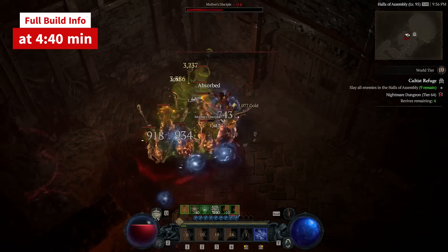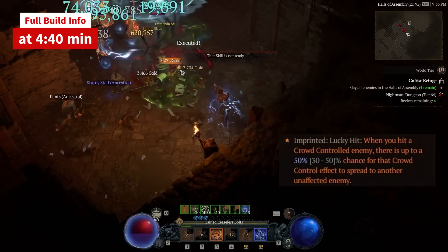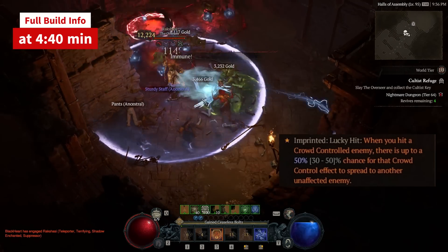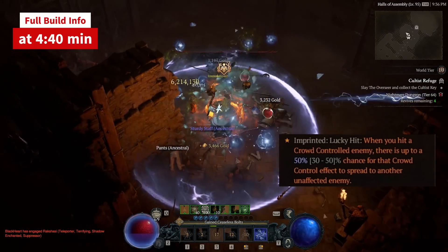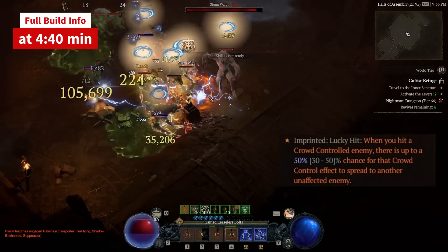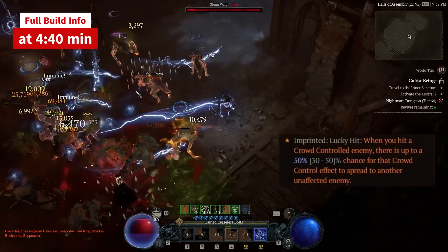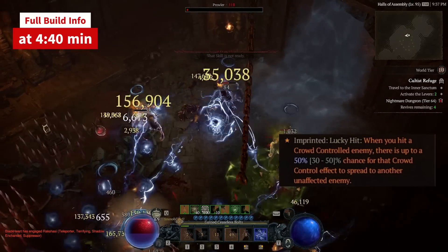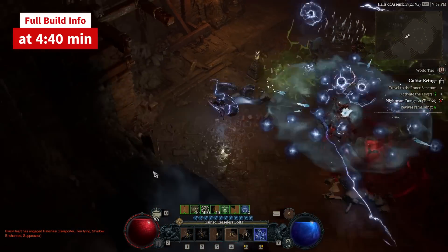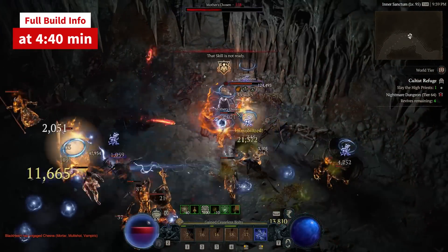For high uptime of stuns and other crowd controls, we use the Shared Misery aspect, which has great value on a lucky hit build — with its 50% chance to spread CC on chain lightning that has a 30% base lucky hit chance. With short investment in lucky hit, across each of the five chain hits, that means we have a 75% chance every cast to spread one of the crowd controls.